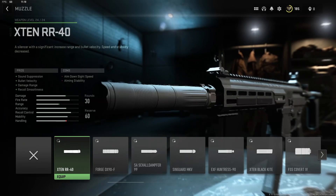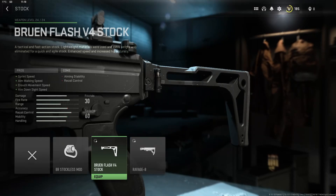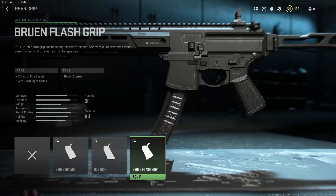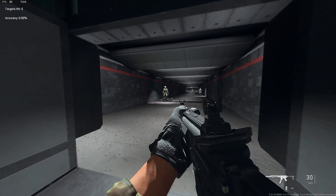For general consistency, we'll use the VLK LZR7MW, Bruin Flash V4 stock, and Bruin Flash grip to increase the weapon's aim down sight speeds, sprint to fire time, and overall mobility. We don't have many recoil-reducing attachments here, hence why we're going to tune the gun for recoil steadiness. Your improved range and suppressor should make 6v6 modes much more enjoyable.